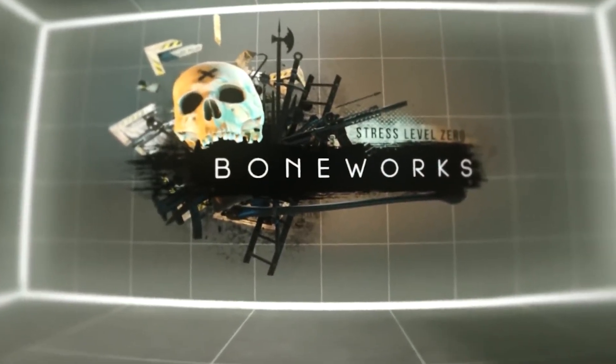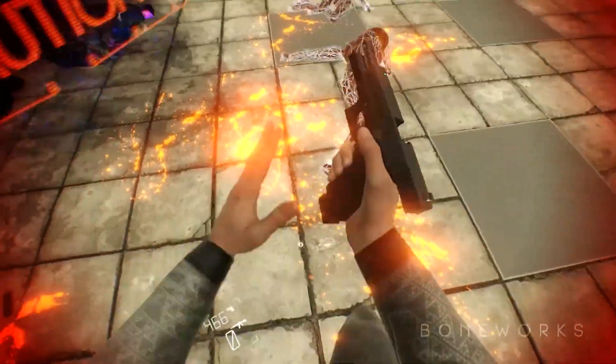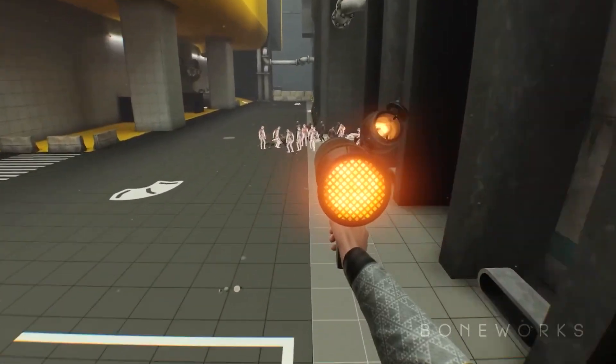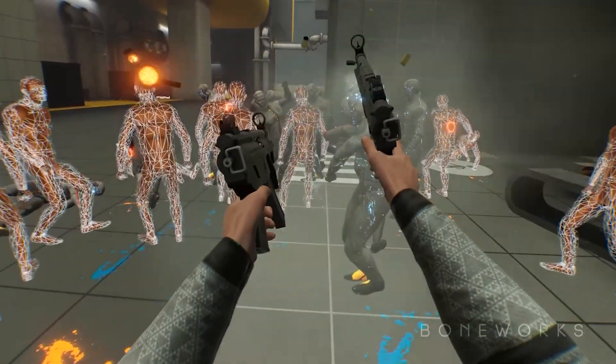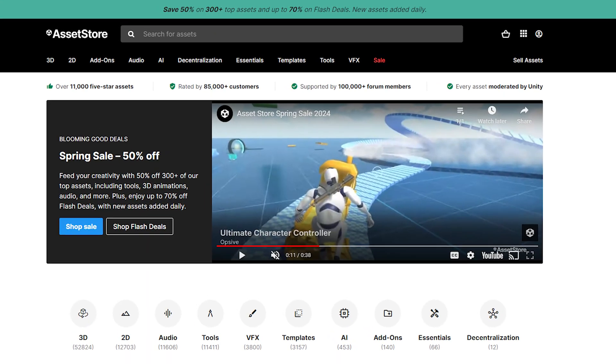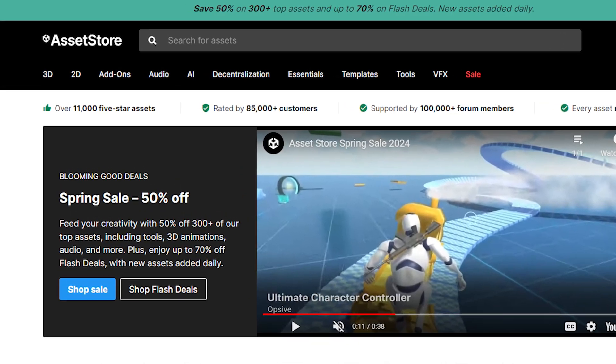Amazing games like Boneworks require a ton of work, systems, and assets, which can be pretty hard to replicate when you're working alone or with a small team. Luckily for us, we have the Unity Asset Store and a ton of assets that can help bridge that gap of resources and save us a ton of vital time.